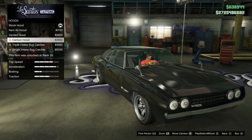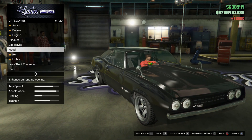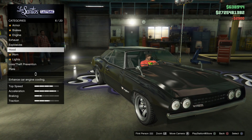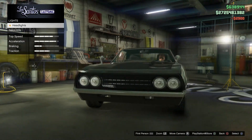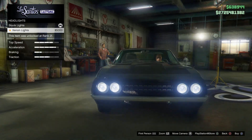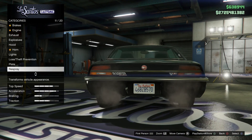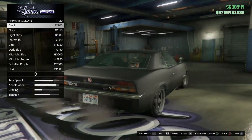In Fast and Furious 7, Dom goes to Tokyo to bring back Han's body so Han could have a proper funeral, and decides to race there. The Roadrunner is then used in a drift session against Sean from Tokyo Drift. So that's pretty cool.